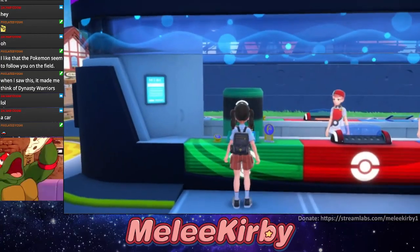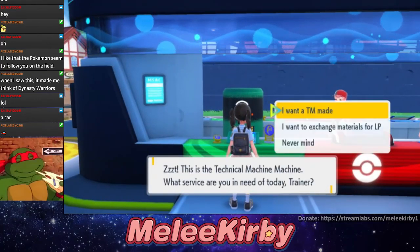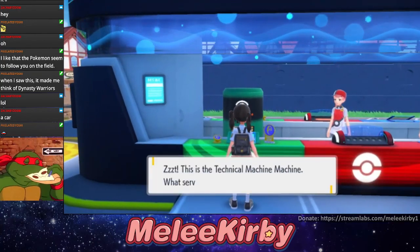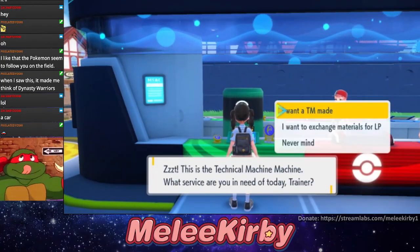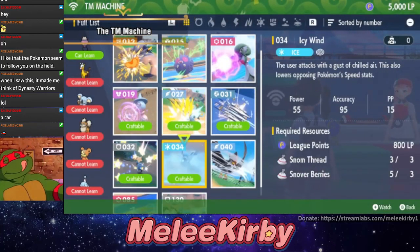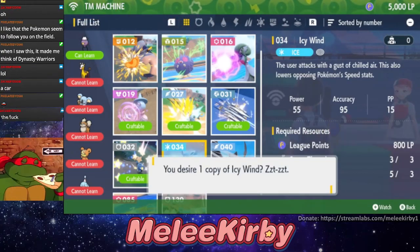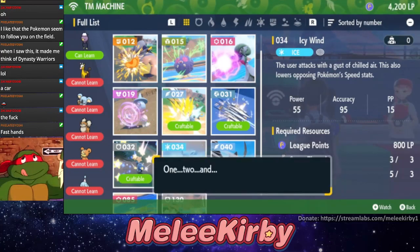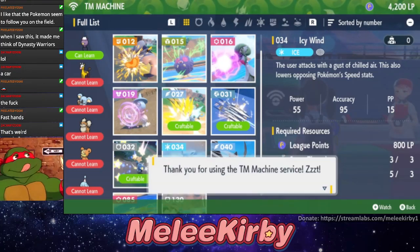Whoa, did you see that? Look at the person behind the counter — look at their arms. What the fuck? Why did their arms go up and down so fast like that? Is that a glitch? She's using the TM machine at the Pokémon Center. The TM machine lets you make your own TMs — also known as Technical Machines — using materials Pokémon drop when you defeat or catch them. Oh, okay. I like that — that's a good idea.